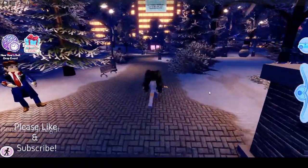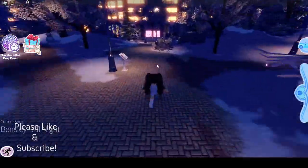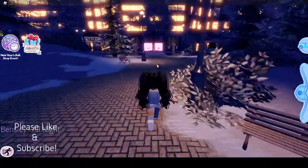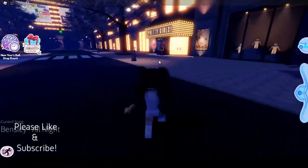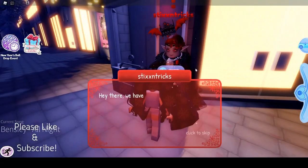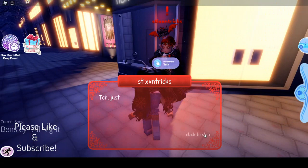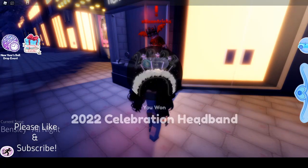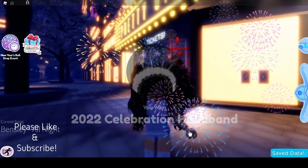When you spawn into the realm, walk towards the path in the middle of the map, which is a park. Now if we go over here to this movie theater, we're going to talk to Sticks and Tricks. If we talk to Sticks and skip through the dialogue — you can read it if you'd like — we get a free 2022 Celebration Headband. Click to continue.